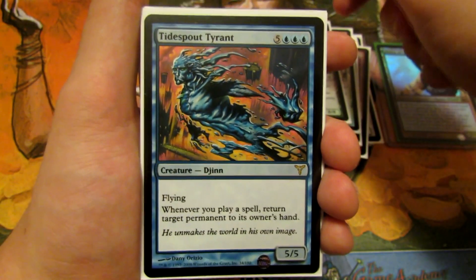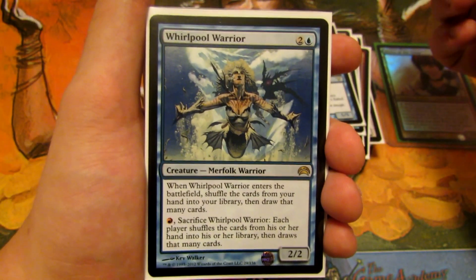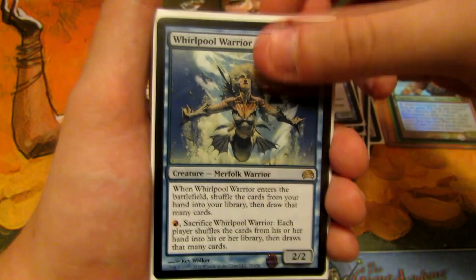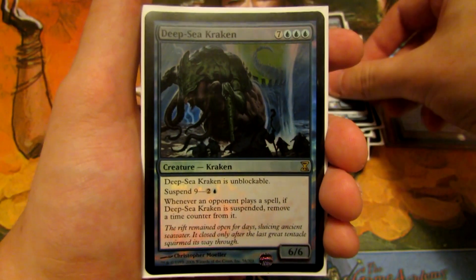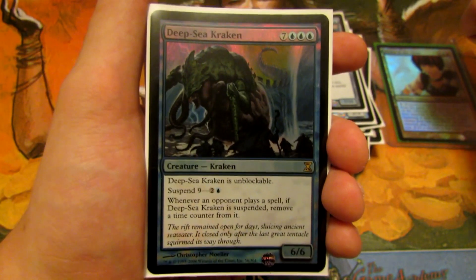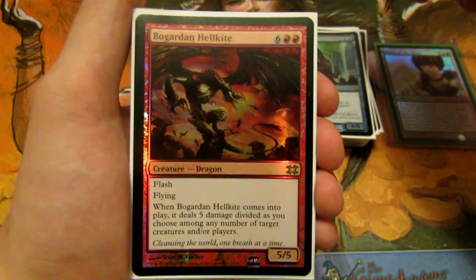Tidespout Tyrant returns a target permanent to its owner's hand whenever you play a spell. Whirlpool Warrior lets you shuffle your hand into your library and draw that many cards, giving more options to suspend — and can do the same for opponents by saccing it for one red. Inkwell Leviathan has islandwalk, trample, and shroud at 7/11. Deep-Sea Kraken is unblockable with suspend 9 for three mana, and whenever an opponent plays a spell a time counter is removed, making it very quick in multiplayer.